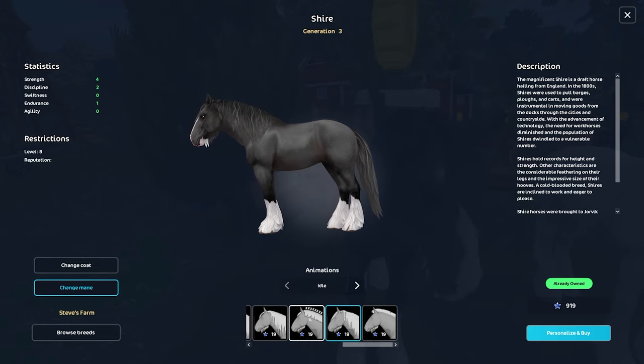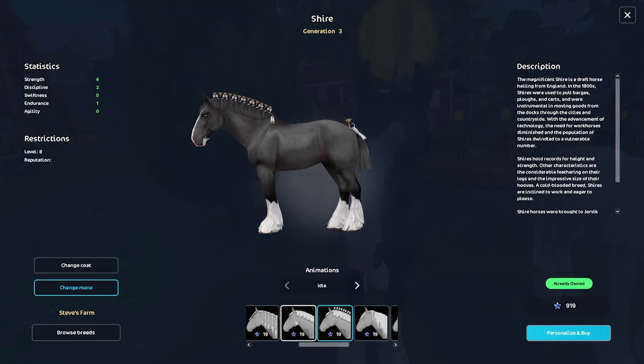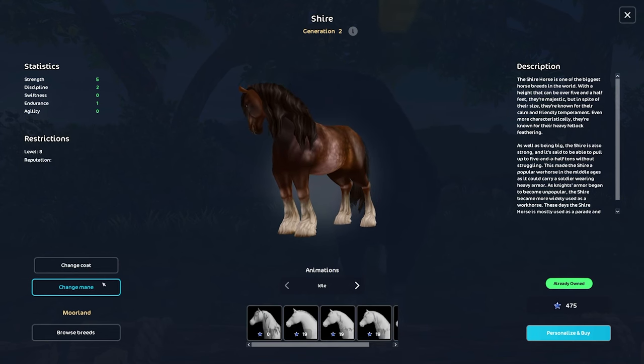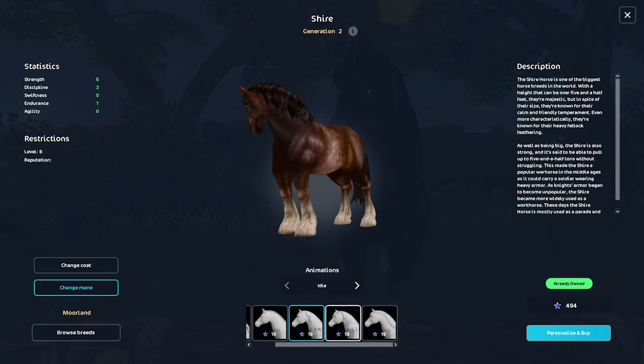The decorations in the mane and tail are really unique — the only other horse with that option is the Clydesdale at Dundull, but the Shire looks a lot better in my opinion. The old Shire only has about three to five mane styles that look a bit dated. The new Generation 3 mane styles look a lot more crisp, clean, and aligned with the horse — they don't stretch weird. New Shires definitely win this round, with more customization and a cleaner, shimmery look.